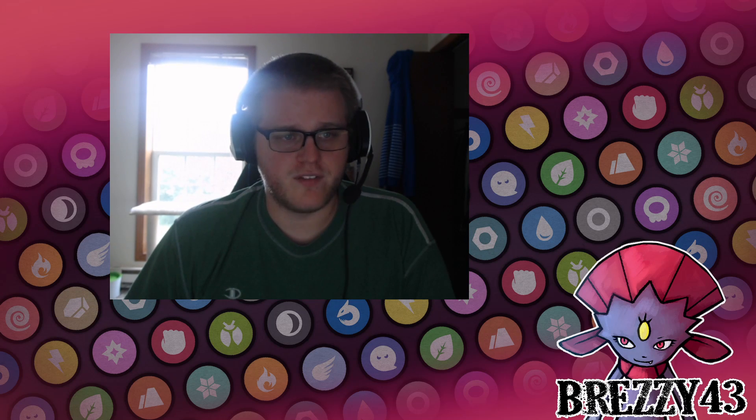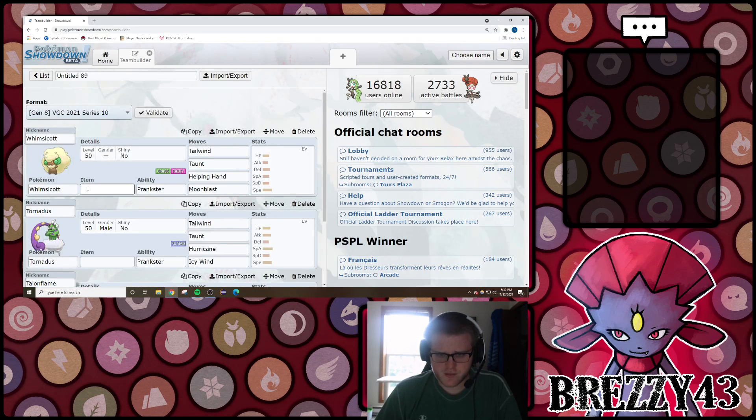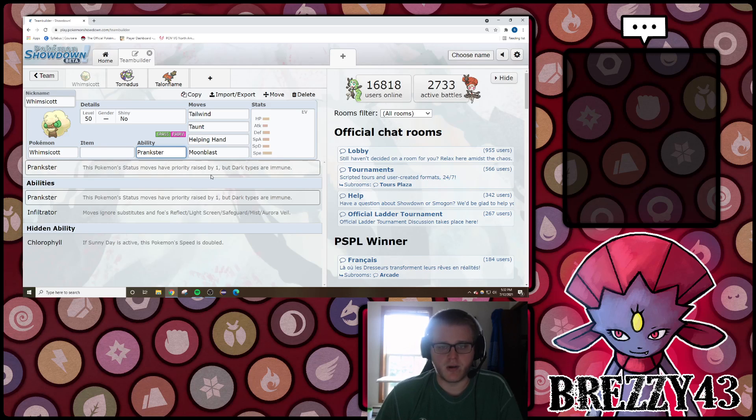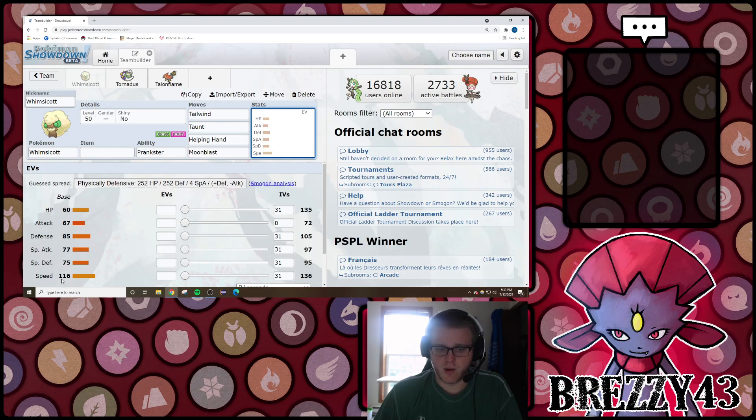So we're going to go ahead and jump in. I went ahead and pulled up a few lists of Pokemon we're going to touch on really briefly for all the different forms of speed control. First and foremost, we're going to be talking about Tailwind. Tailwind is a status that affects your side of the battlefield - for four turns, your ally's Pokemon speed is doubled, basically ensuring that you'll be outspeeding your opponent. These three Pokemon I have up here are the priority Tailwind setters, referred to as Prankster Tailwind setters. Whimsicott and Tornadus both have the ability Prankster, which increases their non-damaging moves' priority by one, meaning they will get to Tailwind first even if something like Regieleki is on the field.